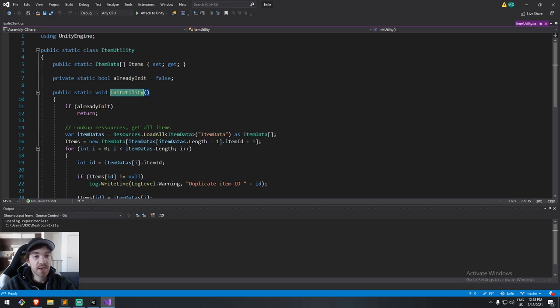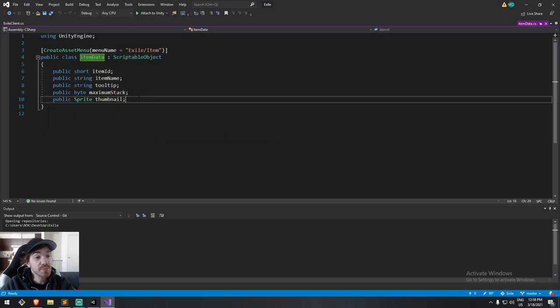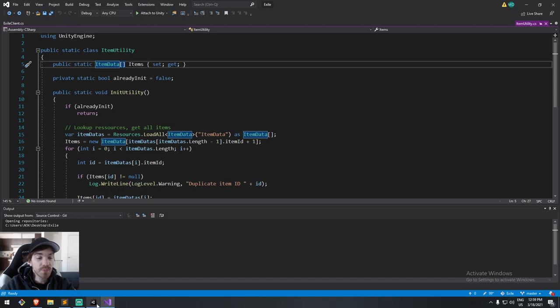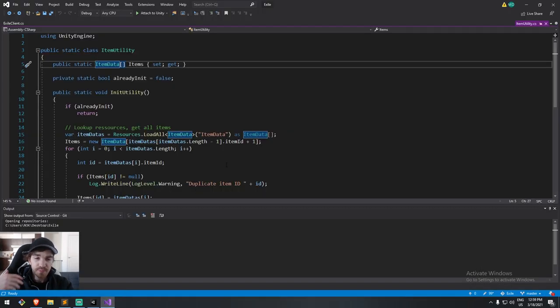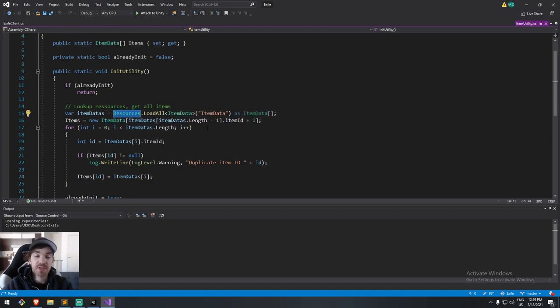Inside that list I can check — it's just a static class that has a static array of item data. ItemData is a class that derives from a ScriptableObject, in which you have the item ID, the name, the tooltip or flavor text, and how many of this item can be in a single inventory stack — plus a thumbnail. I create these manually within the engine. I have a rock item under a resource folder called ItemData, ID number 1 is a rock, ID number 5 is a branch. When the game starts I load all of these and put them inside an array.